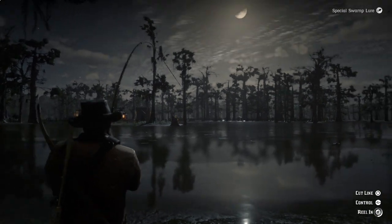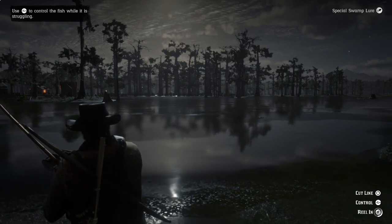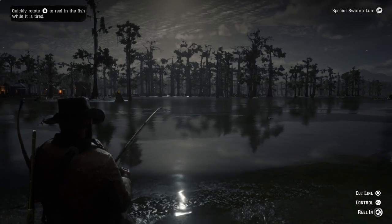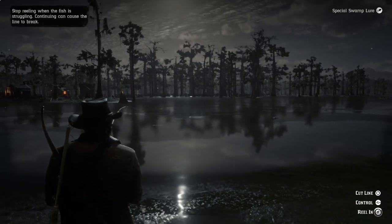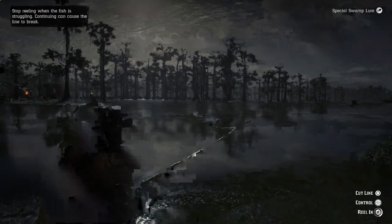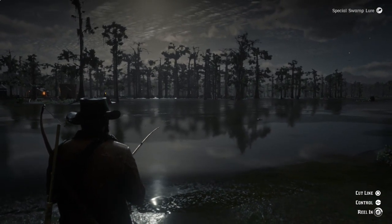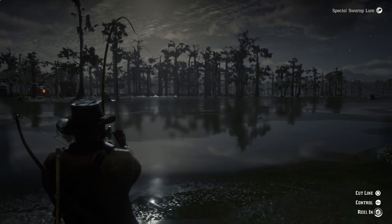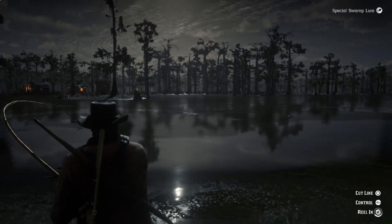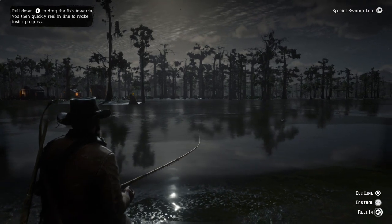So this is how you're going to catch the long-nosed gar — the La Grasse region of the map, special swamp lure. Don't come here at nighttime. Don't be reckless. There's alligators here too, so if you come around this area, make sure you turn on your eagle eye so you can see if there's alligators nearby. They can catch up to you. I know you can see there's one in the water. Thank God there were none over here when I was fishing, but I don't know if it'll be the same for you guys. Just be aware of your surroundings, turn on the eagle eye, see if there's any gators around, be careful, and hopefully you guys catch this fish on your first try.